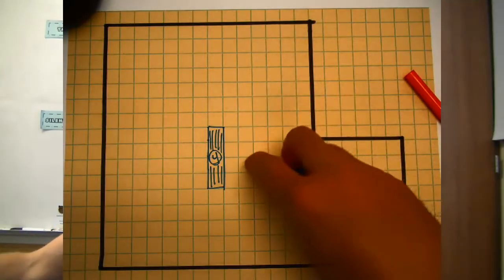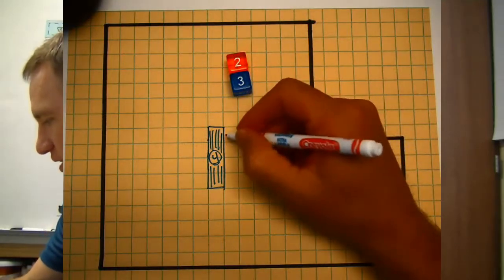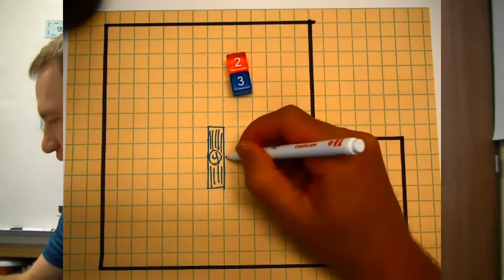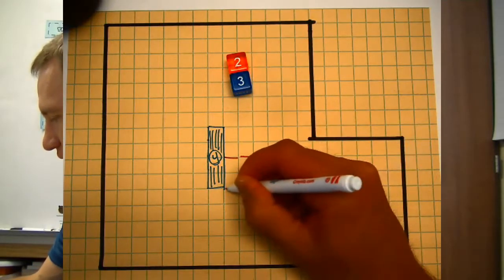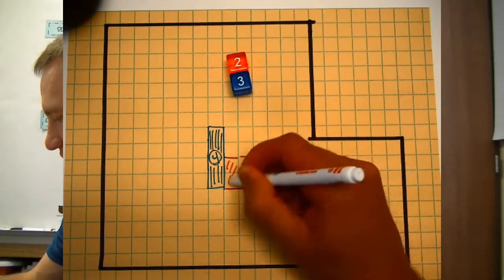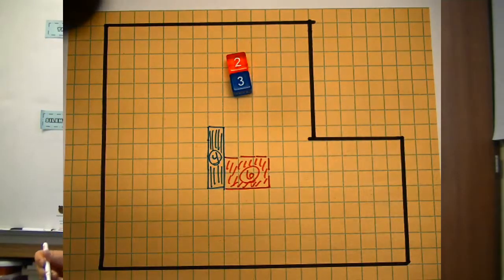Red's turn — a big move since he hasn't placed any part of his mall yet. He rolls a two and a three, so he is going to make a two by three part of his mall. He goes right next to blue: one, two, three by two. Red has six squares shaded in — an area of six.